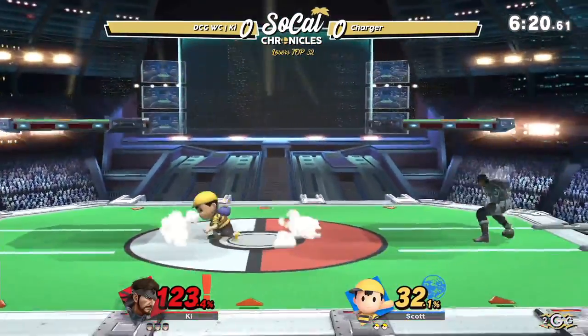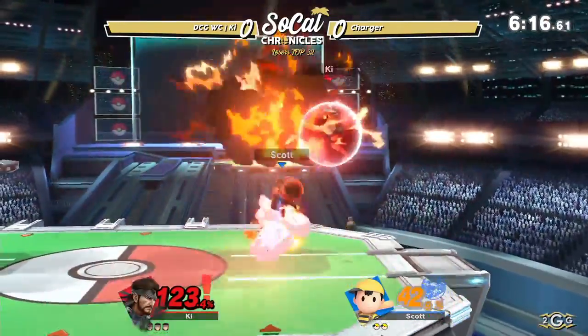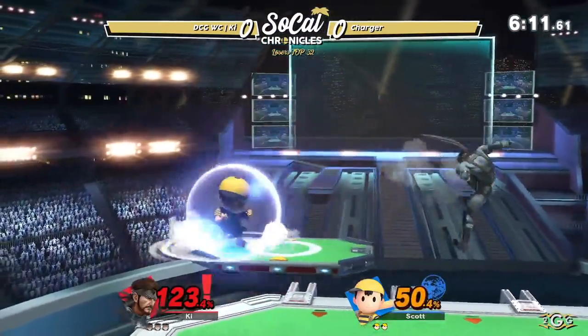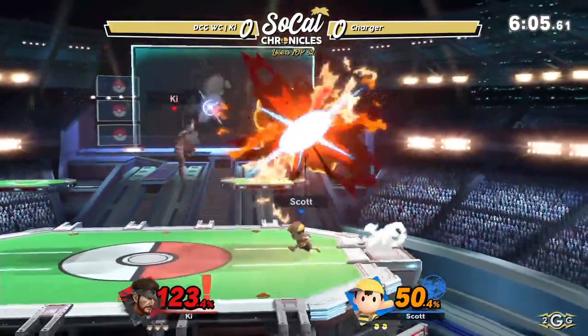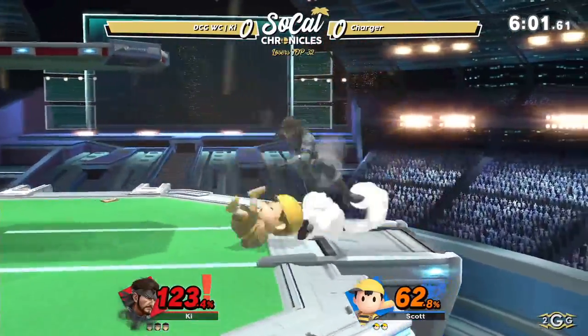One thing about Ness that is crazy in this game is his air dodge — it's literally a third jump. He just gets to jump again, and a lot of the time you just don't even have to do your up B to recover. Which is really cool, especially for newcomers getting used to the up B mechanic — you don't really even need to at the beginning.